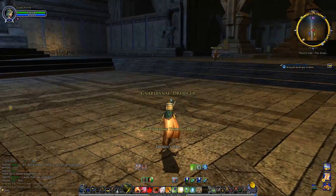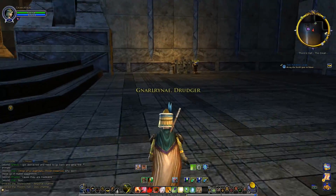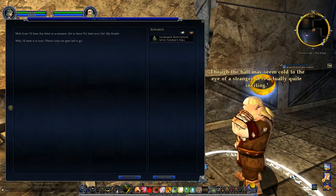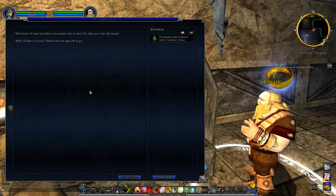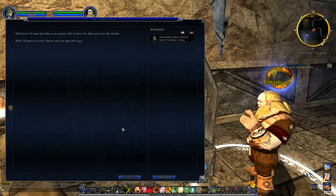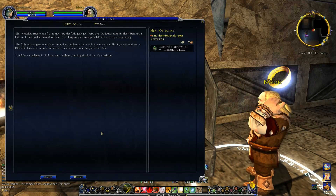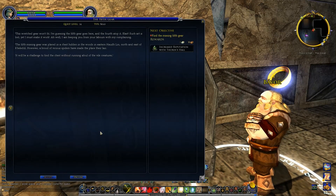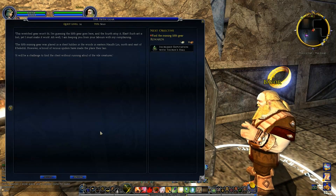We are back in Thorin's Hall, everyone. We're gonna head right over here and talk to Braivor — he's our gentleman who is wanting the fourth gear here to the puzzle lock. More reputation with Thorin's Hall. 'Well done. I have this fitted in a minute. Get in there, fit, blast you. Ow, my thumb! I'll have it in soon — there's only one gear left to go. You would be grateful for your assistance.'